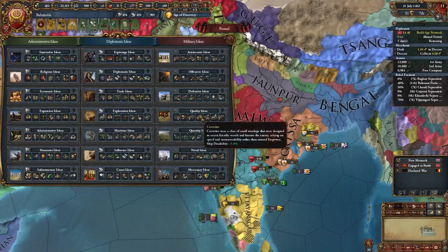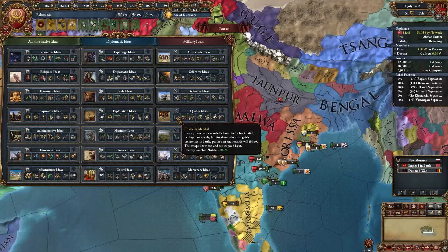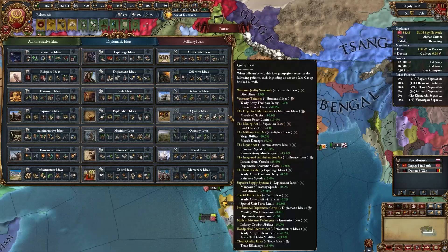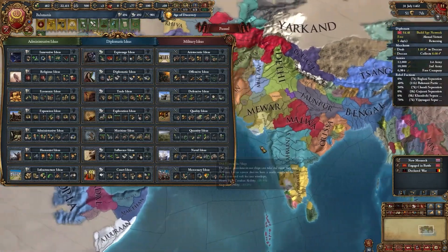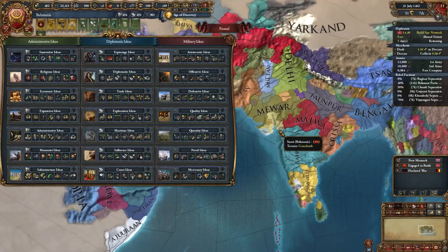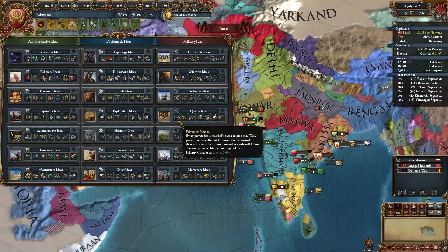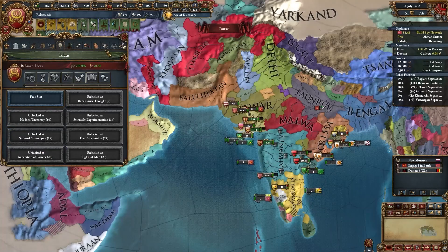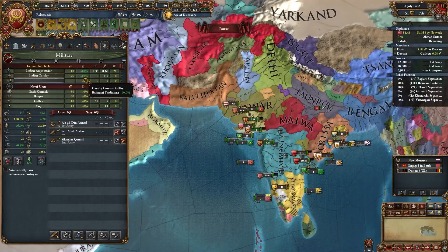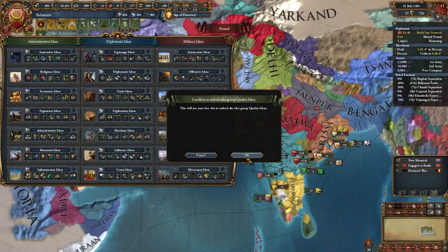For your first idea group as Bahmanis, I recommend taking quality ideas. Our army is going to be so powerful that by the time we finish this idea group, it will basically be unstoppable. We're already getting a lot of stack wipes and it's only 1462. Once we finish quality ideas and get the extra cavalry combat ability — combined with our traditions — we'll have 20% infantry and 20% cavalry combat ability just from quality ideas alone.